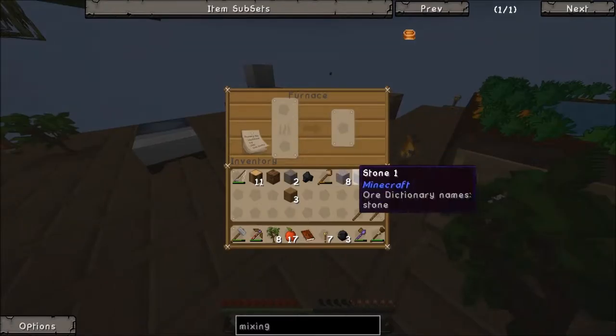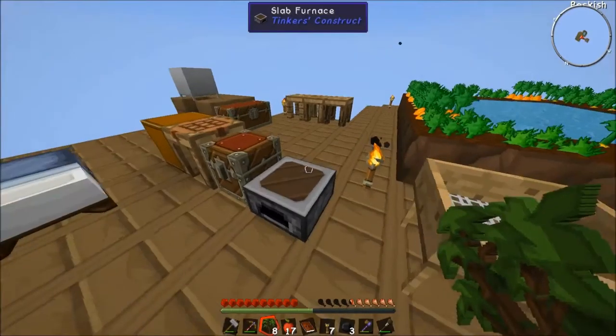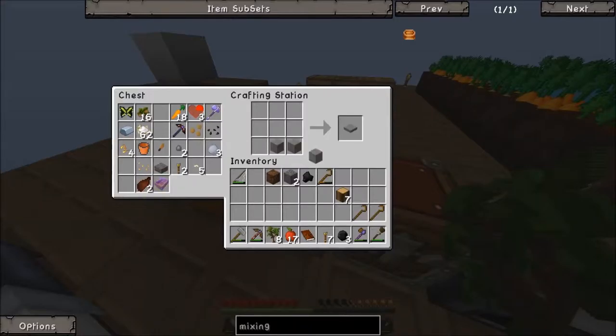That's all I needed - three stone. Let's throw that in there, convert some of this wood, throw that in there, get that cooking. Let's come over to the crafting bench and create a pressure pad.